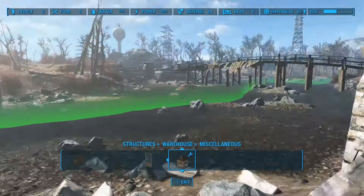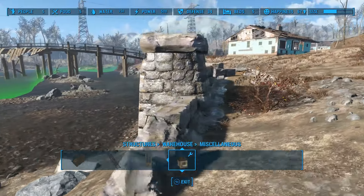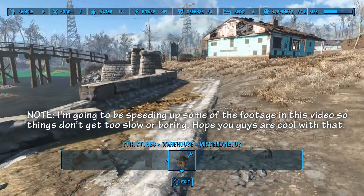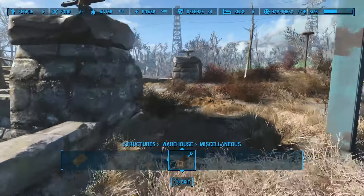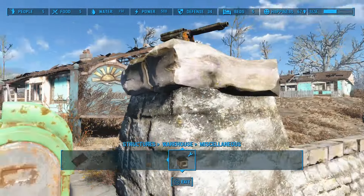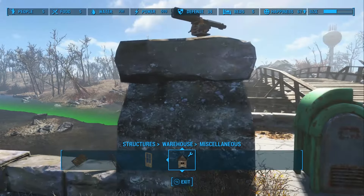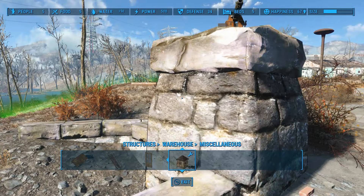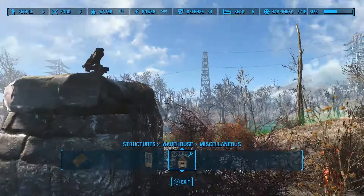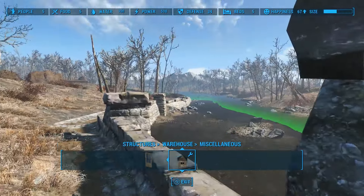A couple of these wires that are going through here — you can see they're sinking into the ground — are heading over to these missile turrets. Here's the first practical example of invisible wiring. I sunk these missile turrets into these stone columns here at the gates of Sanctuary. These little stone columns are really squishy, so it's very easy to pillar glitch some missile turrets in there.